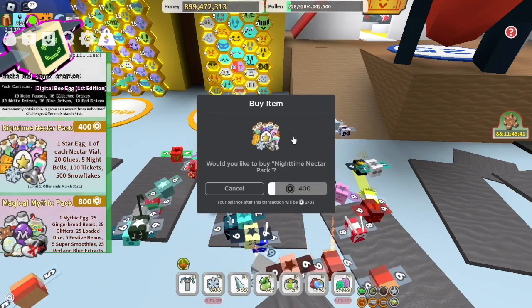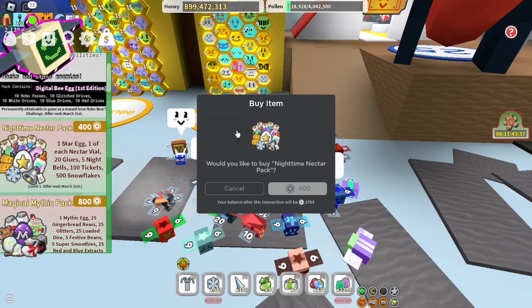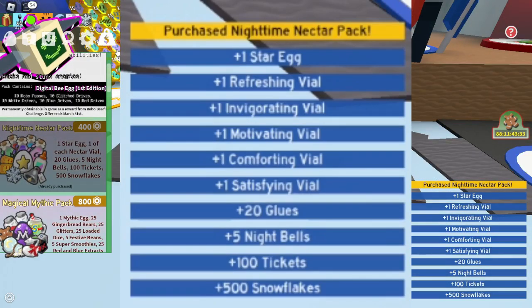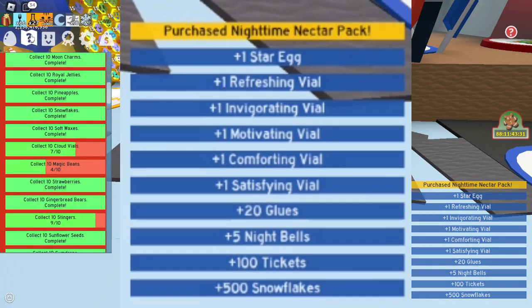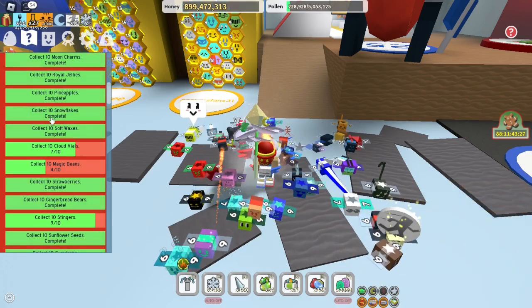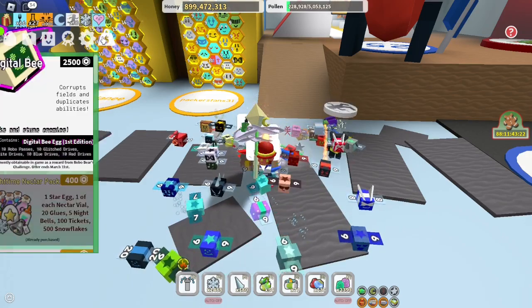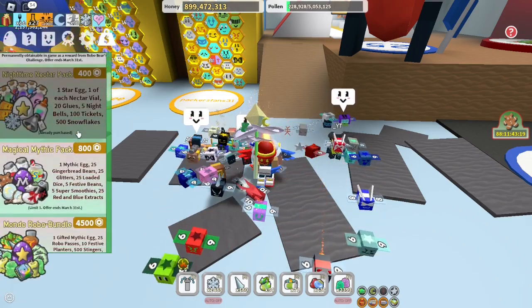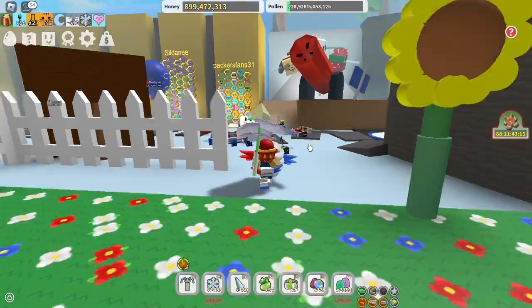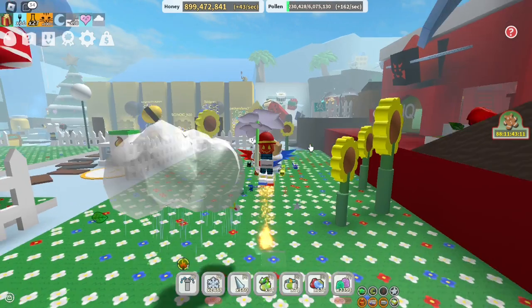Go ahead and click on it — 3, 2, 1 — and we now just got all that stuff. It didn't help me with anything I need right now, but it would help you with 'Collect 10 Snowflakes' if you're having trouble with that. There are so many things these packs would help you with, just buying them after you get the 10th quest. So now we just bought that. If you guys liked that info, make sure to like and subscribe. That is all for now — peace out.